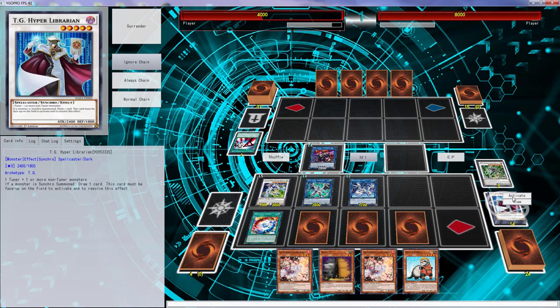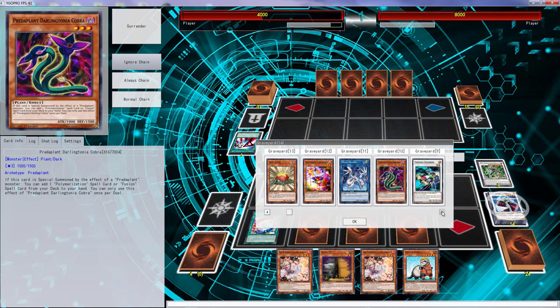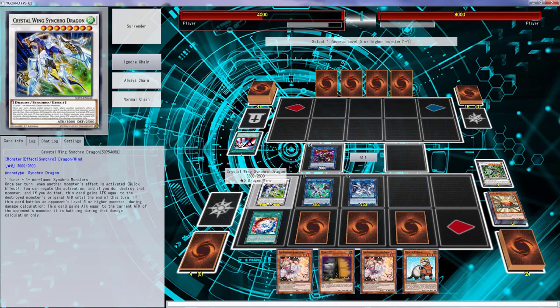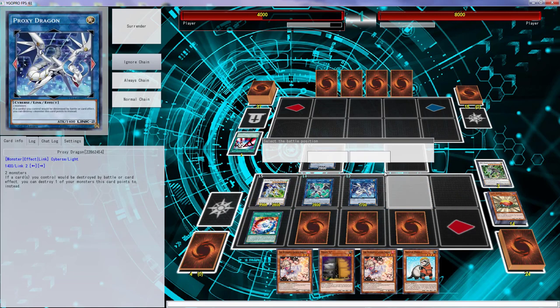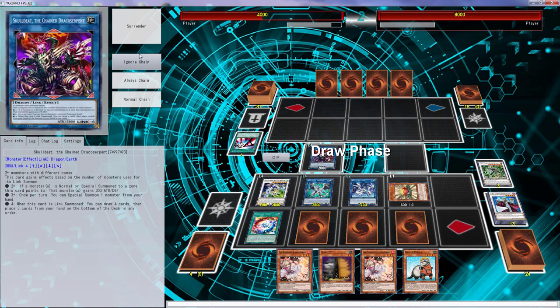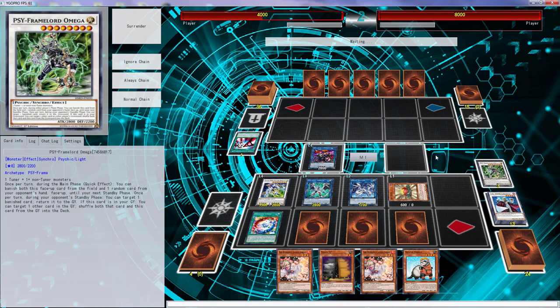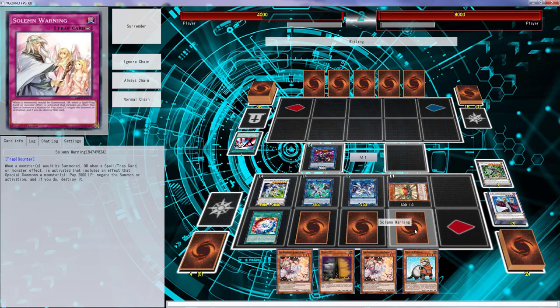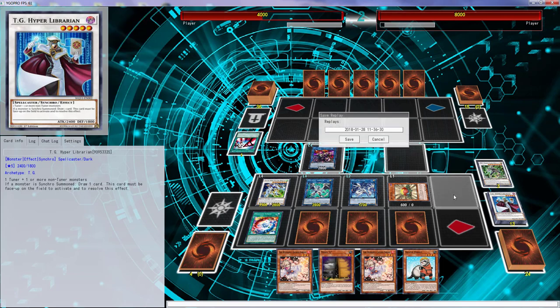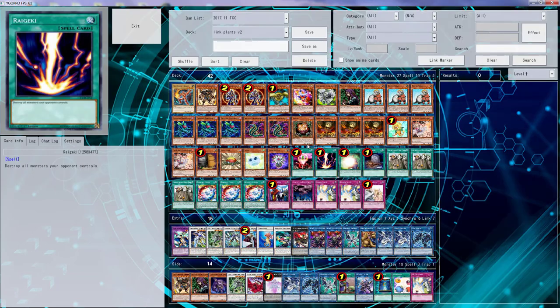I think we can stop right there. We didn't draw BLS, that sucks. Have we already used Level Eater — you know what, we might as well Level Eat one more time, go right there so we can protect some targeting cards. All right, so we lose the game, we just suck — let's just get that out the way. Oh wait — up there we go, we've gotten a victory!